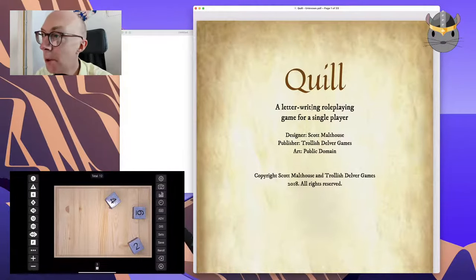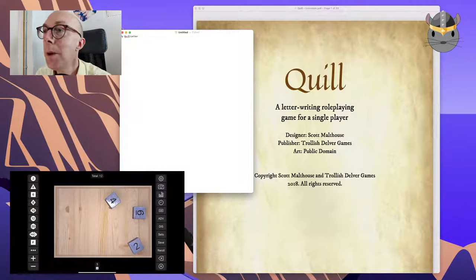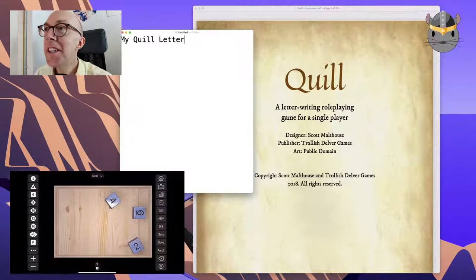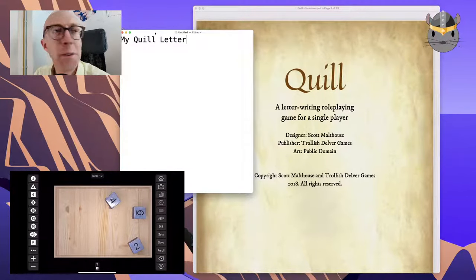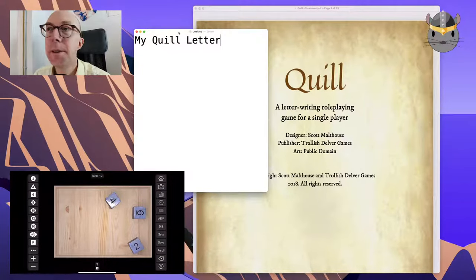I'm going to need to write my letter somewhere, which will be here. Let's check the font size. It would be useful to spell things properly, wouldn't it — I know that is nowhere near large enough. There's a Mac program I was going to test for reducing keyboard click-clack that I haven't installed yet. Okay, that looks good, I think.